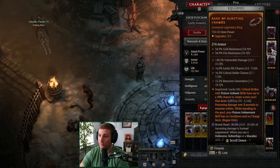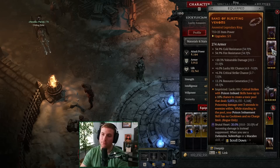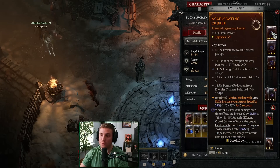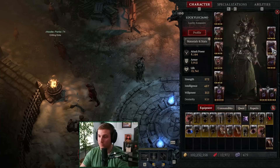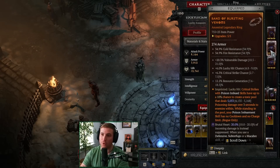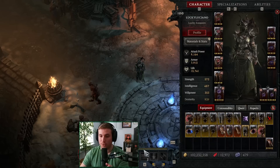I have Damage Reduction from Poisoned Enemies on the amulet — most of the time the things that are scary are going to be poisoned, so you'll benefit from that mod. Rings: Crit chance, lucky hit, and resource generation are great, plus Vulnerable for more damage. This is a pretty perfect ring because you get to sustain your Twisting Blades. We're using Combo Points, so we want as much resource generation as possible, combined with the resource cost reduction on the amulet — this lets us constantly use Twisting Blades. Pestilence Points on the second ring is very important.